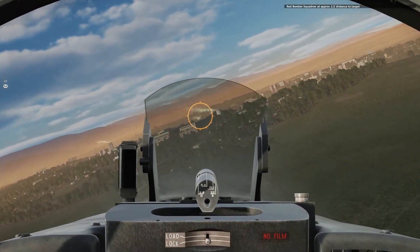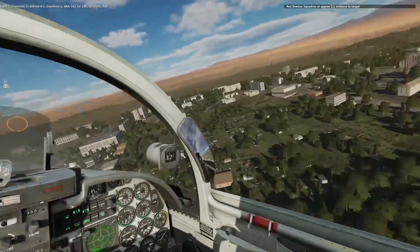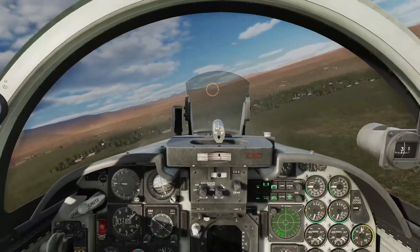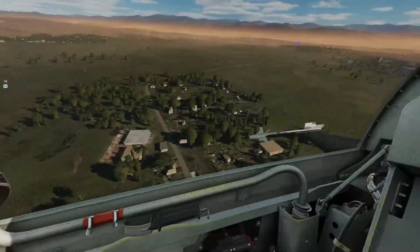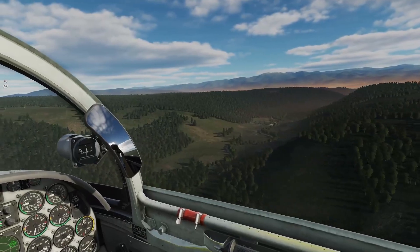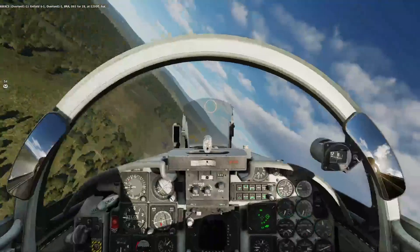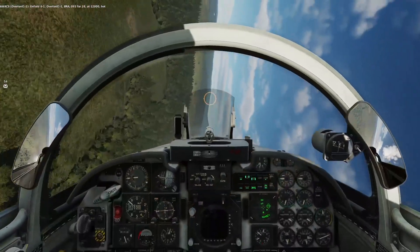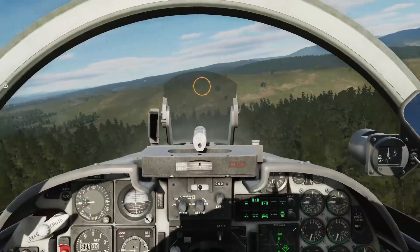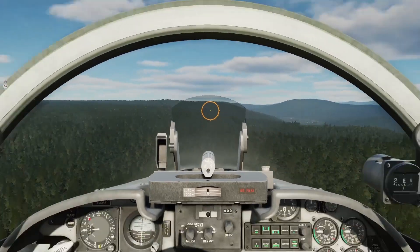AWACS is telling us that there is someone at about heading 090 to 094, at about 20 miles away. We're going to push up to the enemy lines and see if we can help out with gaining air superiority, so our ground attack airplanes can get through and get some more zones for us.